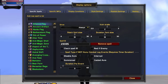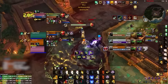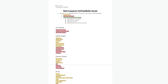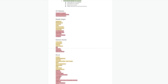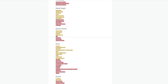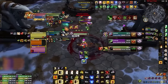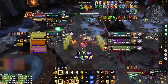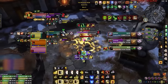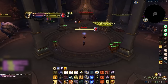Next we have our complementary addon to Omnibar: Fly Plate Buffs. While not mandatory, it's a better alternative to the default buffs and debuffs Blizzard displays over nameplates, which generally includes useless information. With Fly Plate Buffs you can customize exactly what appears above nameplates and tailor it around your class. We want to use it to primarily show enemy defensive cooldowns, helping with target selection and timing your offensive cooldowns so you can avoid bursting into a target that has already used major defensives.